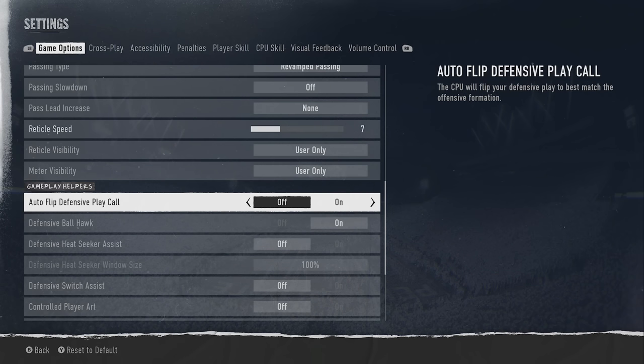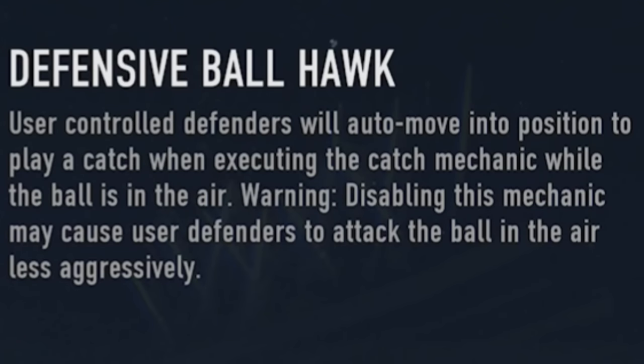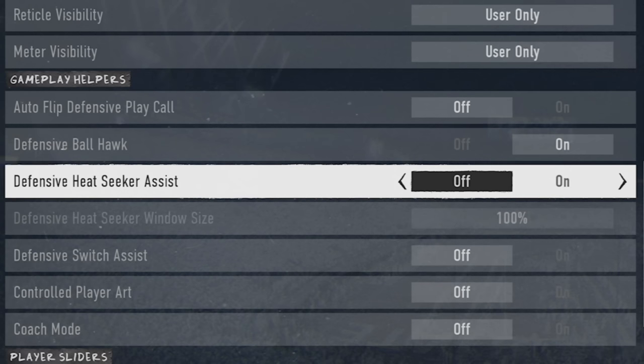The majority of the remaining settings are on the defensive side of the ball, which is probably the area people struggle with the most. Starting off with defensive ball hawk — this is the only setting that is on by default, and it's the only one I agree should always stay on. It allows user-controlled defenders to auto-move into position to play a catch when executing the catch mechanic while the ball is in the air. Disabling it causes defenders to attack the ball less aggressively, so there's no real upside to turning it off.